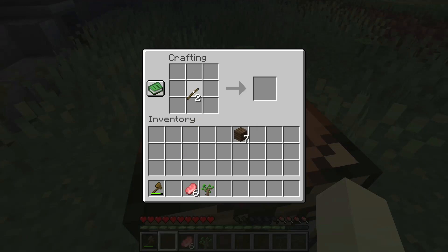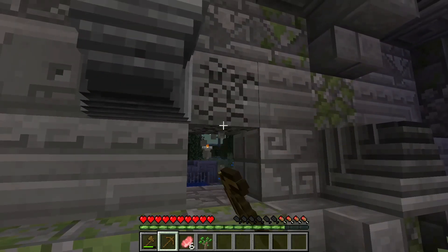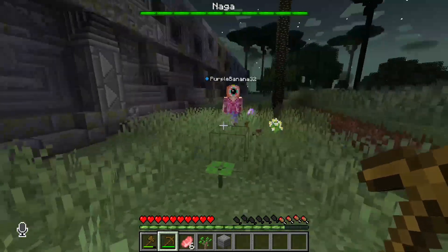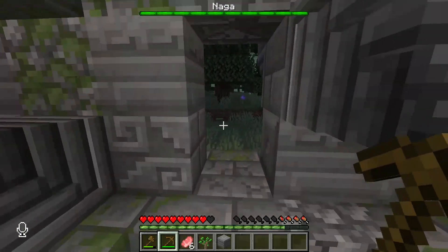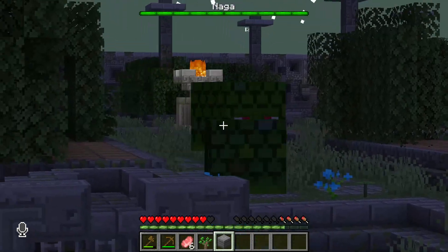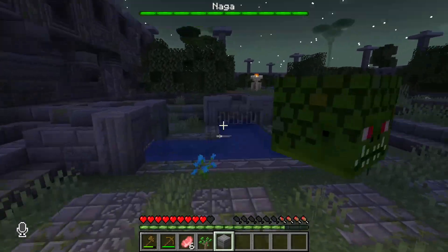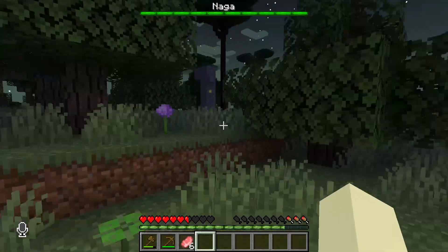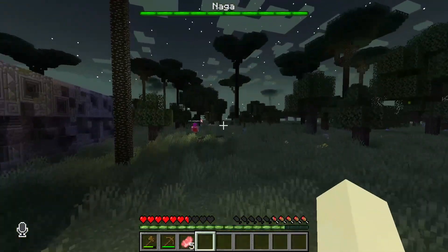Wait, is this the spot I think it is? If this is what I think it is, this is a giant snake building. There is a giant snake in the giant snake building! There's a giant creepy snake. We're big snake. I want to beat the pulp out of big snake. I think we should anger the giant snake.